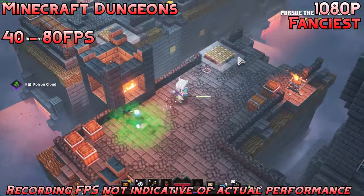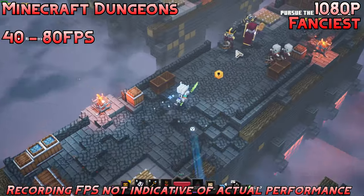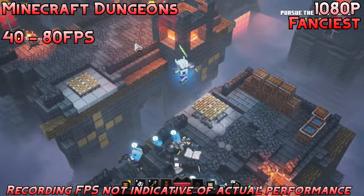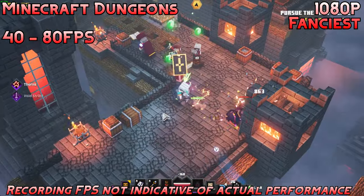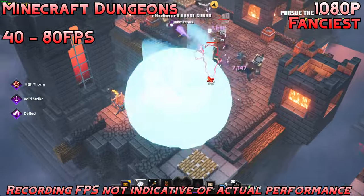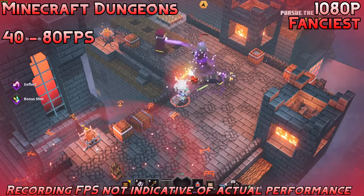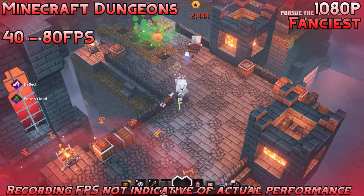The next game I decided to try was Minecraft Dungeons at the 1080p fanciest preset. We hovered around 40 to 80 FPS depending on the situation. Performance is pretty good — you have headroom if you want to lower the resolution or settings to get a solid 60 at all times. Really good performance overall.